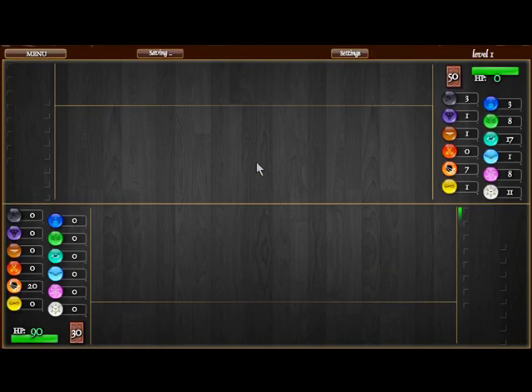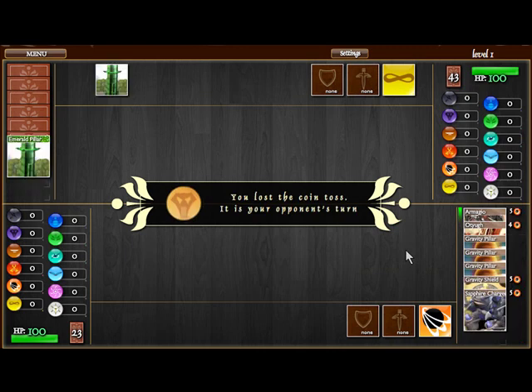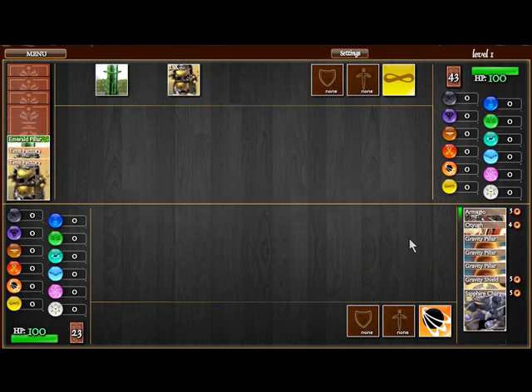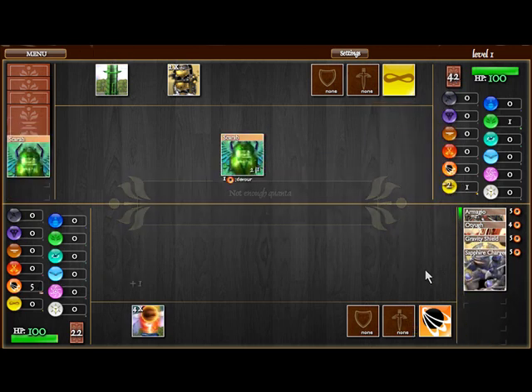Now I'm going to test the level one AI just so you guys can get a taste of what's going on. We roll second, of course. Looks like we have a decent starting hand — play all your gravity pillars. With your gravity pillars plus your mark, you shouldn't have any trouble playing cards.